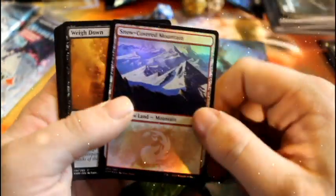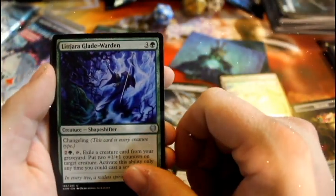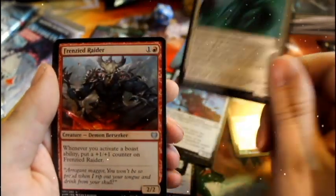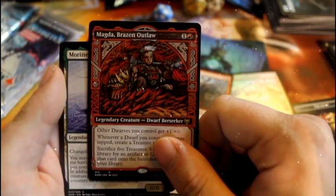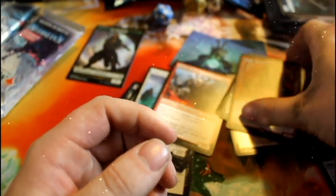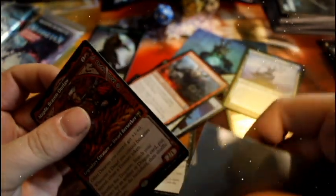Fun fact about the Avalanche Collar: when Shadow and I did our first draft box ever, she did a green-blue deck and kicked my ass with that card because she can turn a snow land into a 4/4 elemental with haste. Nice treasure token. The other card we get is Masked Vandal.